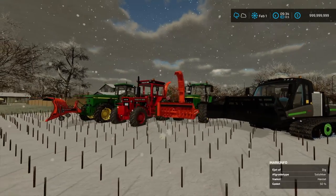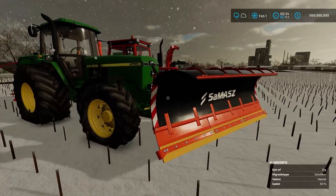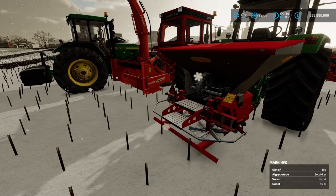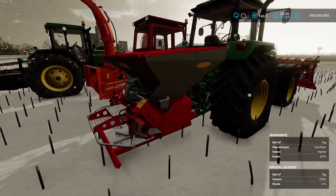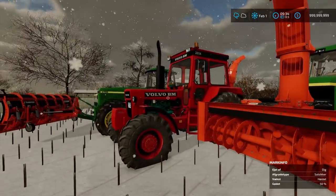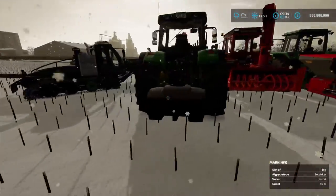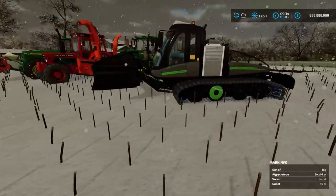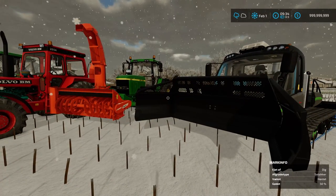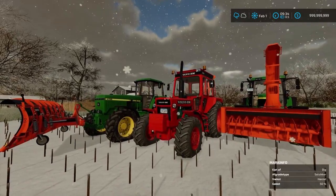As you can see right here, I just lined up my snow team. We got the John Deere 4755 with a snow plow blade in front, and then we got a spreader in the back which can spread some salt or sand on the road so that it doesn't get too slippery. We also have the Volvo BM 2654 with a snowblower in the back, and a John Deere 7810 with a snowblower in front. Then we also got this one here — the Printed Acry Power — I bought it because it has a plow in front.